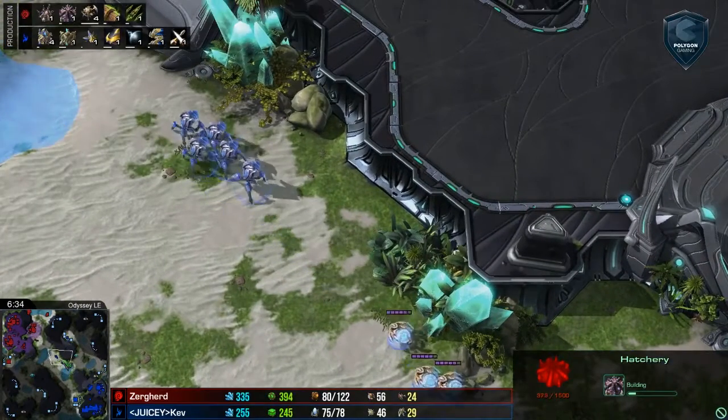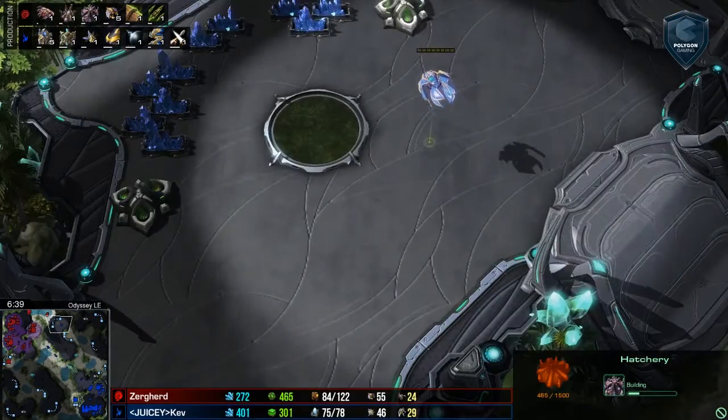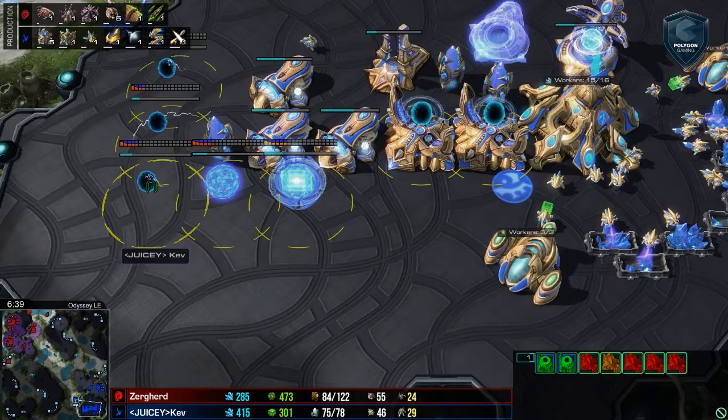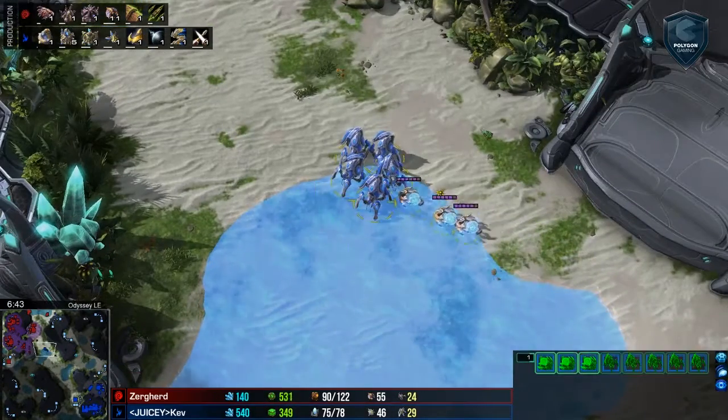It looks like we've got a little bit of a move-out by Kev. He's floating quite a bit, and you can see he's actually just now starting five additional gateways. Think about if those gateways had been started 30 seconds ago, or if he had moved out just a little bit later. I don't know if this was the best time to build the gateways because he's already floating — he's even supply-blocked and not building pylons. Maybe get fewer gateways earlier. The expenditure rate looks like this is not going to work out in his favor — he's just going to be brute-forcing this with no finesse.